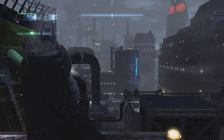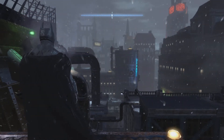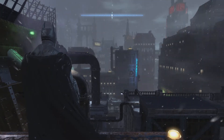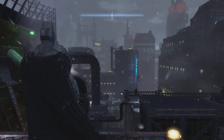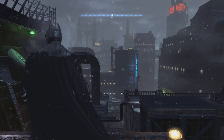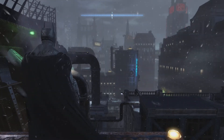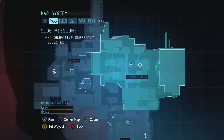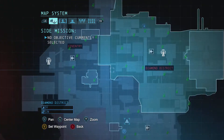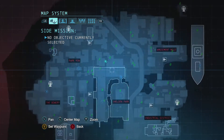Hello everybody, welcome back again to Batman Arkham Origins where we left off last time — we did the Initiation DLC. Now I know this is kind of weird to do. That pause was me thinking like, should I do this before that? In the Initiation I think I referenced what we're about to do now, which is that I took down all the relays. The little data files are still out there but I believe I got all the dudes on the information brokers.